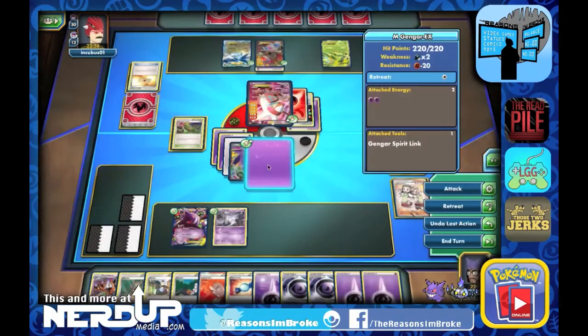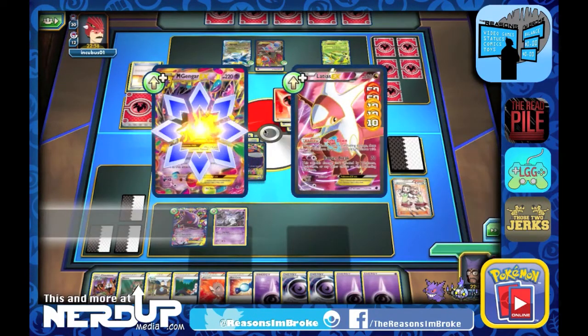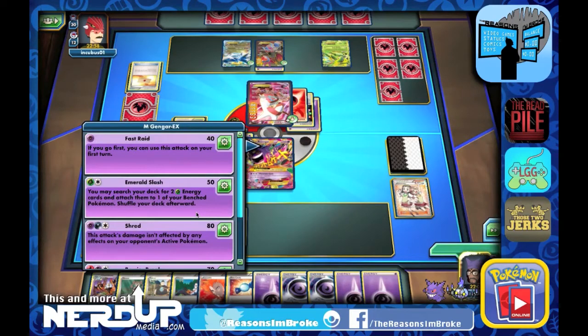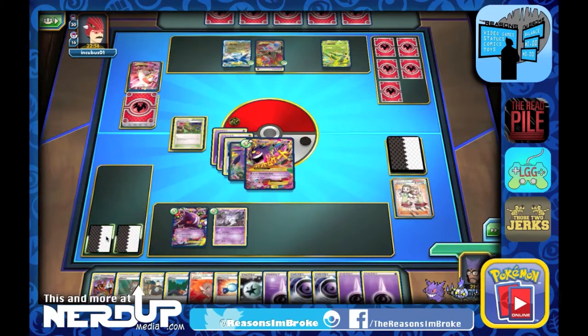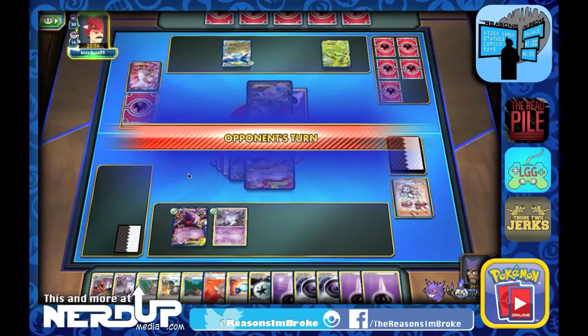Let's go ahead and Mega Evolve onto Mega Gengar. We'll do the Phantom Gate attack. Let's see what kind of damage we can do — we've got Emerald Smash, Barrier Break, and Light Pulse, which prevents all damage and effects of the opponent's attacks except damage done to this Pokemon during their next turn. Let's go with Light Pulse for 110 damage. Hopefully it'll protect us from any side effects. We're down to one prize now, and we get another Litwick as part of our prizes.